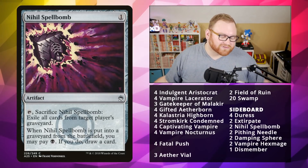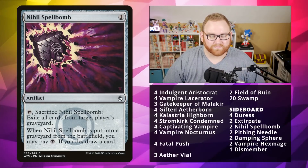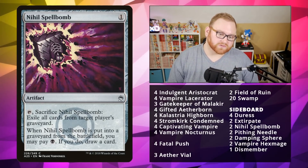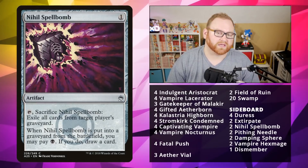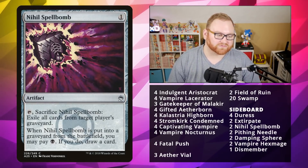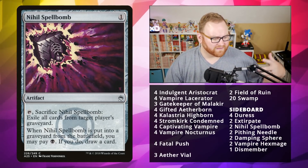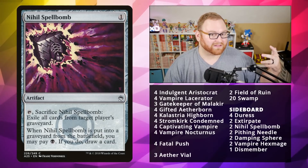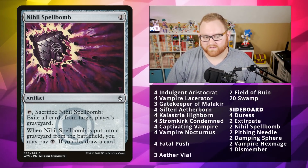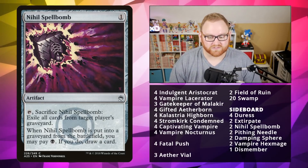Next up, we've got Nihil Spellbomb — good against Storm and any Dredge or Delve deck. A 1-mana artifact: tap it, sacrifice it, and exile all cards from target player's graveyard. If you do and this card is sent to the graveyard, you can pay 1 black mana and draw a card. Very good at replacing a card in your hand while also getting rid of your opponent's graveyard — useful against Bloodghasts in Hollow One, Delve for big Angler, or fueling a Tarmogoyf.